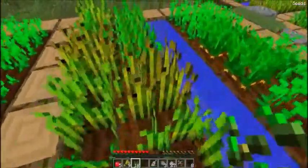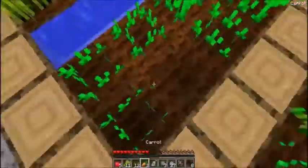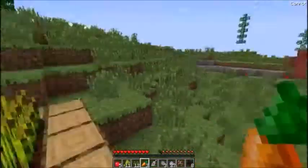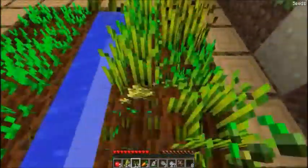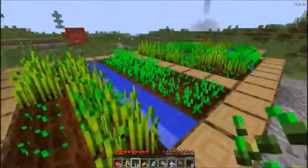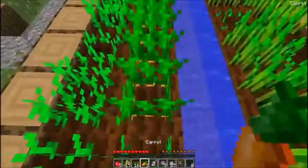Get some food. Carrots — this is a really good spawn. I mean, there's red soldiers too. Okay, get rid of these.